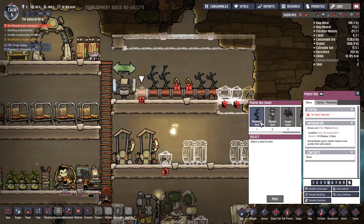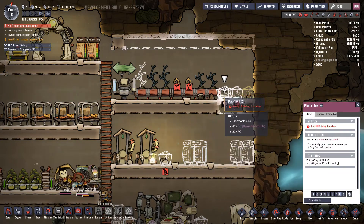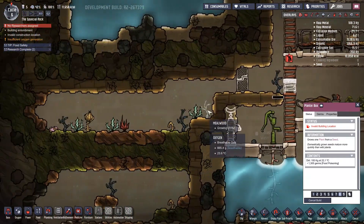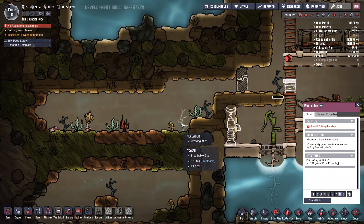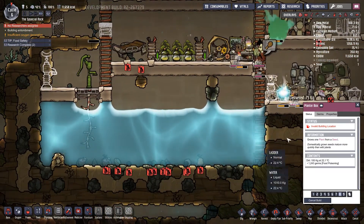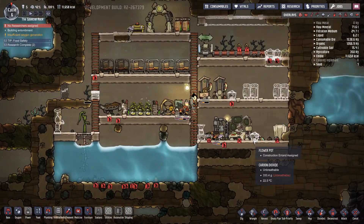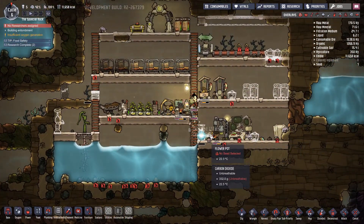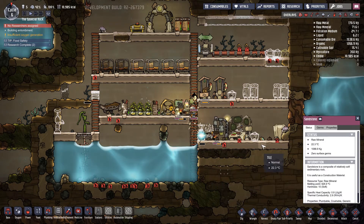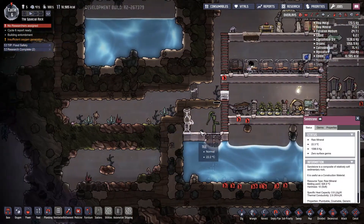Did these grow? 71% - oh, this one was 89%. They are growing so slowly. Oh, I actually need to put flowers into the flower pots - I guess it makes sense. But I don't have flowers. They never built this one.